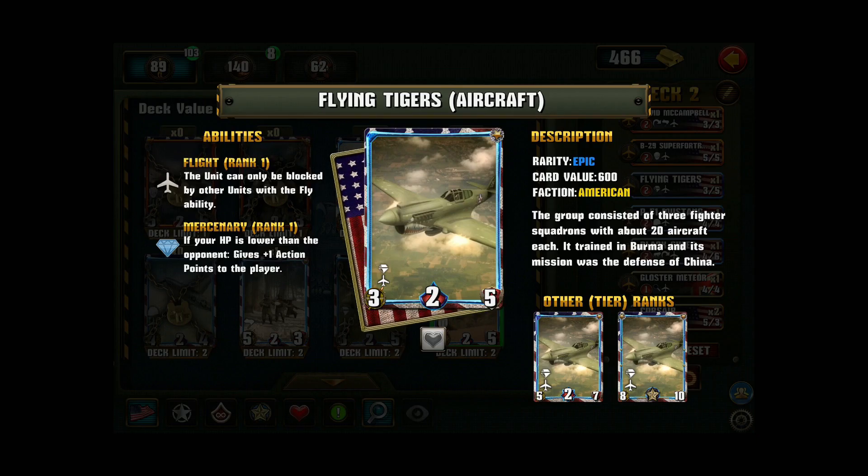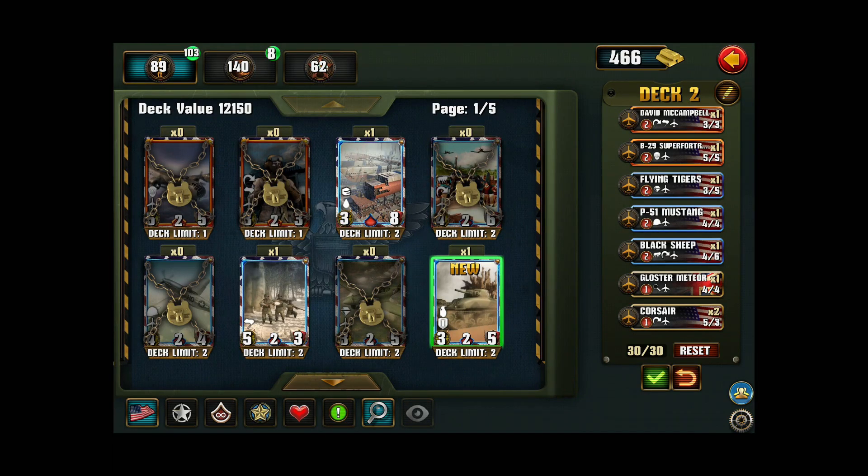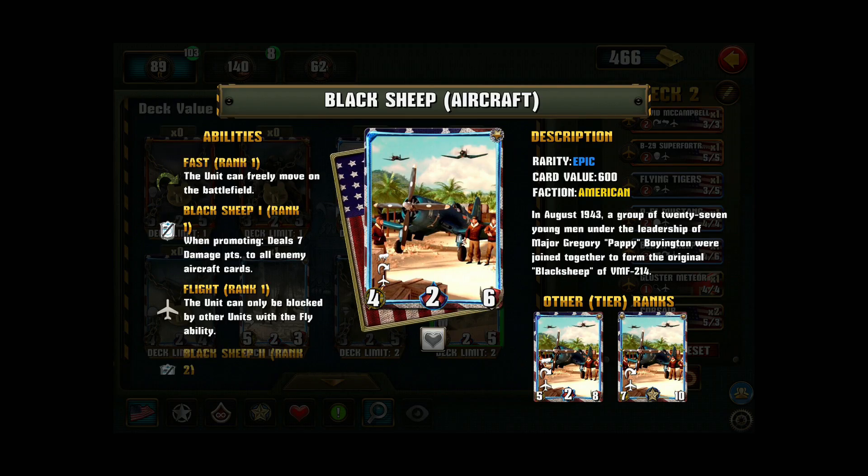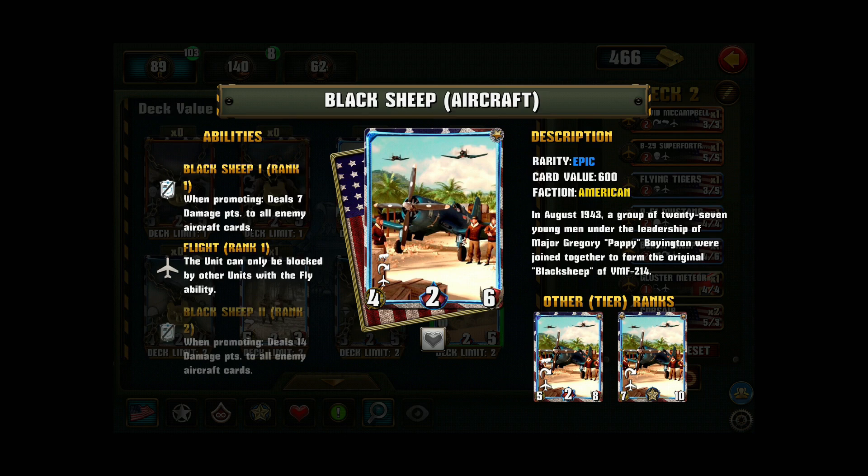The Flying Tigers is an epic card — quite useful if you're playing against someone with more health, because you get one action point back when you play her and the opponent has more health. I've got the P-51 which can equip any American equipment item for free — this is one reason you don't want to mix too many nationalities, because nationality-restricted cards only work within the same nationality. The Black Sheep is an extremely useful aircraft card, especially against air decks: on promotion to rank two she deals 7 damage to all enemy aircraft cards, and the second promotion deals 14 damage to all enemy aircraft cards.